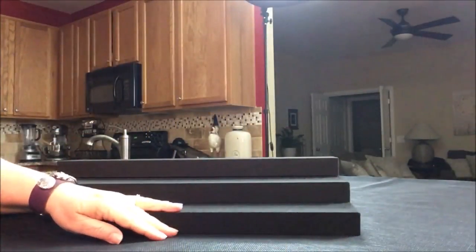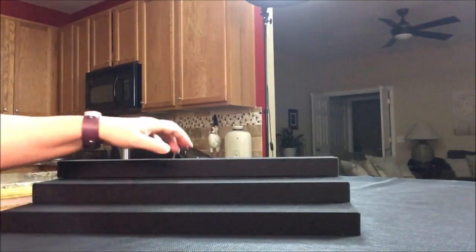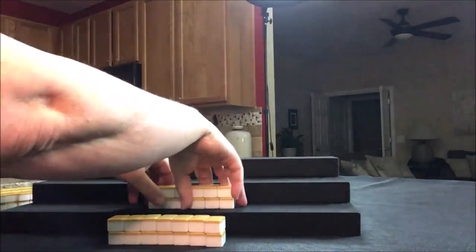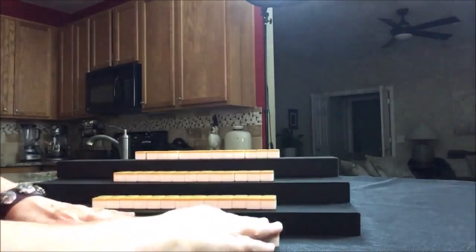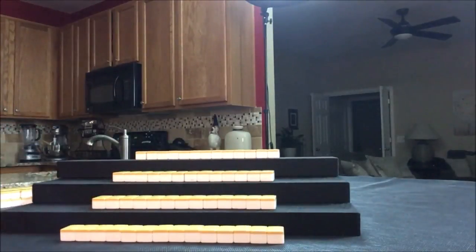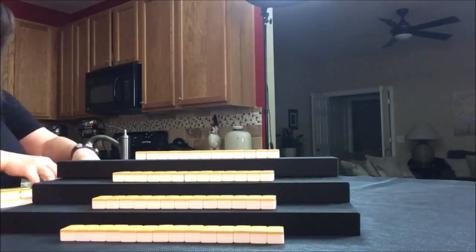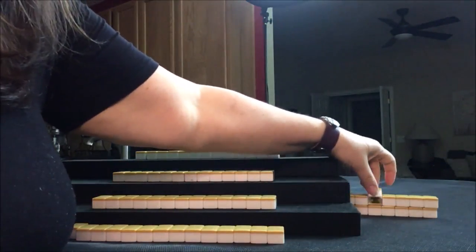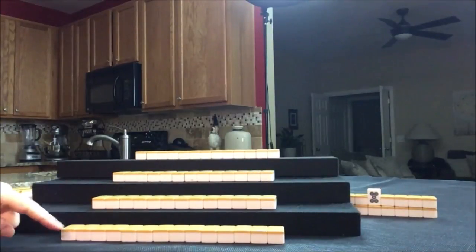I'm going to deal 14 tiles for the dealer, and then 13 for South, West, and North. Everyone has their tiles. I'm going to create the kan wall now — that's made up of seven tiles high. So let's flip Dora. Six dot is Dora.